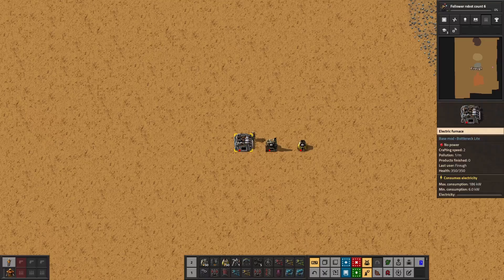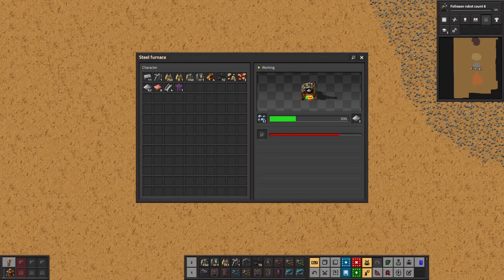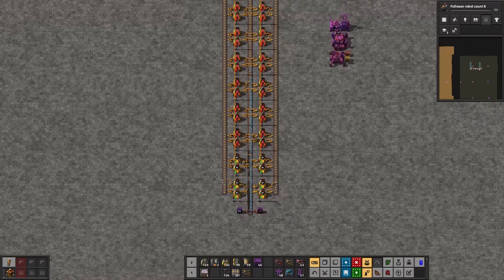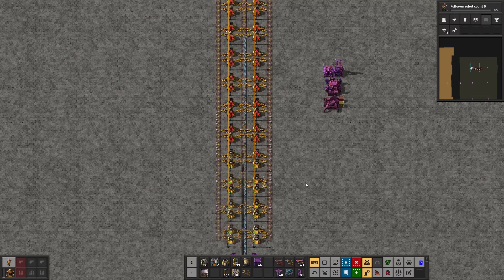Hi everyone and welcome back. Today we'll see how to smelt resources in Factorio. We'll start by going over the different furnaces available and their advantages and disadvantages. We'll then see a few different designs and how they can be upgraded. We will finish by seeing some common mistakes that can hurt your factory, as well as a summary for the pollution and power consumption. Let's get started.